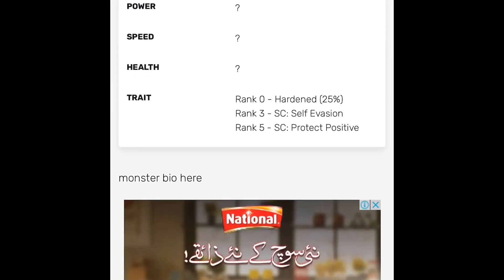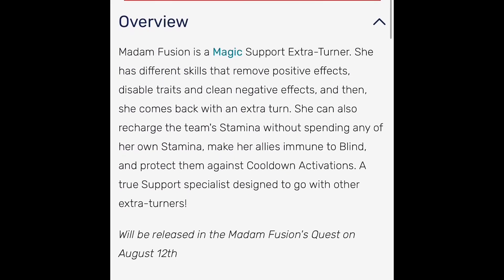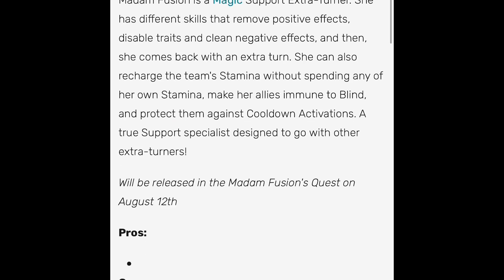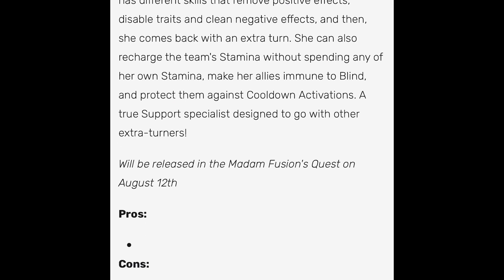Moving on to an overview: Mad Infusion is a magic support extra turner. She has different skills that remove positive effects, disable traits, and cleanse negative effects, then she comes back with an extra turn. She is an extra turn magic support monster, which I really love. I know this monster will be countered by extra turner anticipation monsters, but she is a pretty great monster.